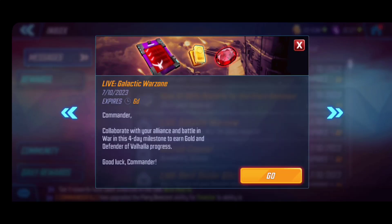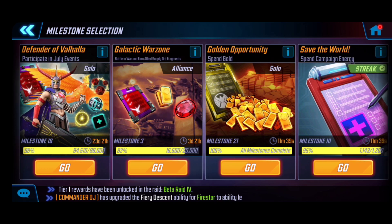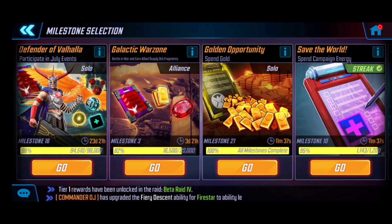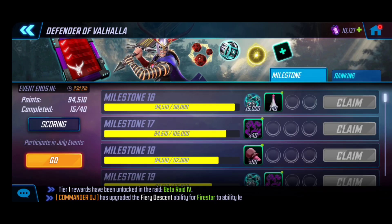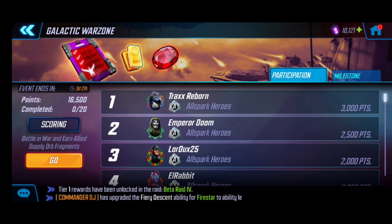Galactic War Zone is the event where we collaborate with our alliance and battle in war. It's a 40-milestone event to earn essentially gold and Defender Valhalla progress. If we head over to the Defender Valhalla milestones, keep in mind this is the monthly event, so we'll need progression points to maximize not just the mystic gear but also Shards of Valhalla in the deeper end milestones. The Galactic War Zone milestone is already live.